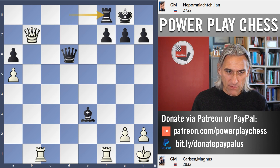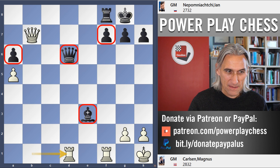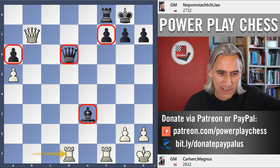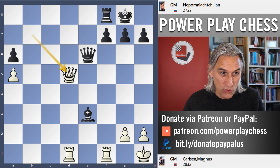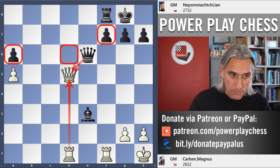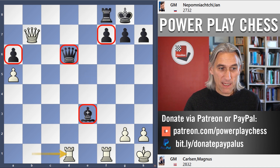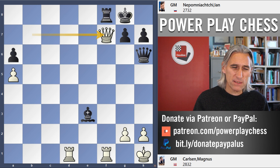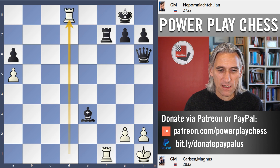Nepo defends the pawn on f7. Rd1 hits the queen. There are lots of loose pieces, and Nepo makes an outright blunder. He could hang on with queen e6, but it's highly unpleasant — the endgame should be winning for white, with the rook coming to d6 and too many weak points. But in the game, the rook attacks the queen, queen h6, and boom — queen takes pawn. End of game, it's mate in two. Rook takes, rook takes, and checkmate.